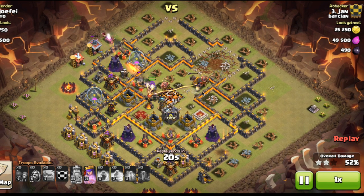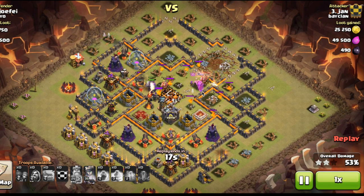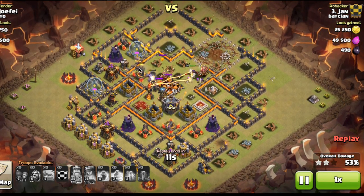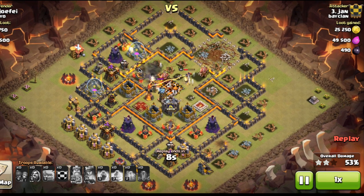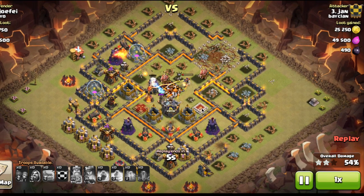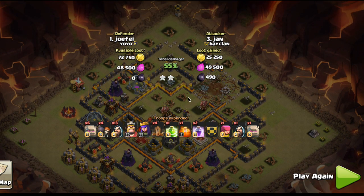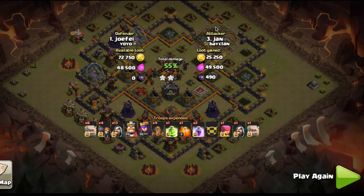Once the teslas, infernos, and X-Bows are done with the golems, they're going to go straight to the queen. Still 17 seconds left, he still had cleanup troops — if he just put them in better positions he could have done it, but he probably didn't need to because he's already got the 50%. The queen finishes it off at 55%. It's such an easy attack structure and it doesn't even take too much skill. You just need to know where you're placing your golems, exactly how to put the jump spell, and how to funnel it out. The gap up top provided a path for those golems to come straight to the core, and the golems at the bottom distracted the lava hound.